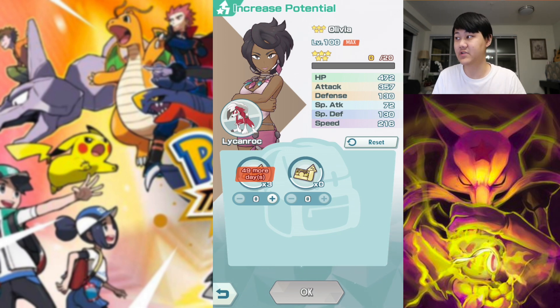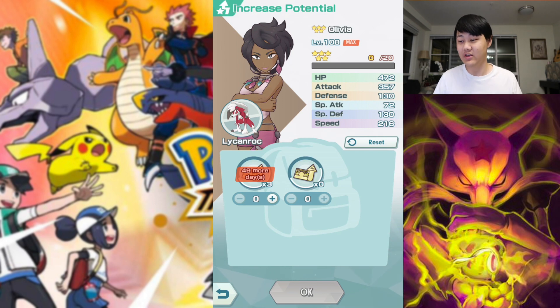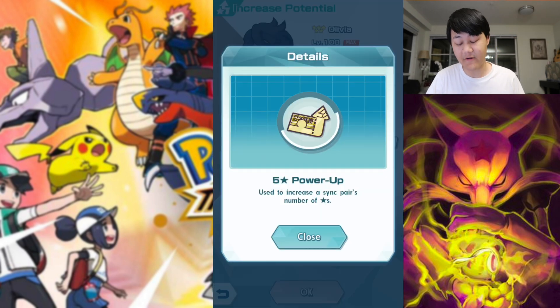You've got the Skyla event, the Rosa EX Very Hard — Olivia does great there. I've seen someone on Reddit do Very Hard Erica with Olivia. Olivia can do almost everything. You've got the Blue with Mega Pidgeot event if you're still farming that — Olivia obliterates that event. The new Blaine rock training event, the co-op version, Olivia obliterates that as well. She obliterates almost every endgame co-op content. So Olivia would be my top choice to use these 5-star power-ups on, and I'm going to use mine on Olivia right here.